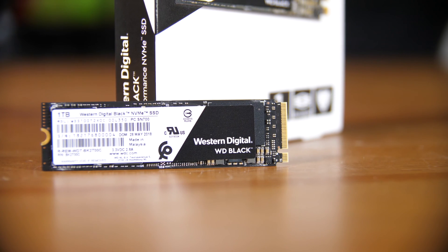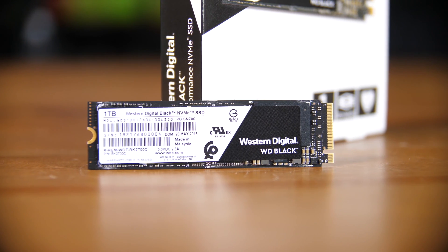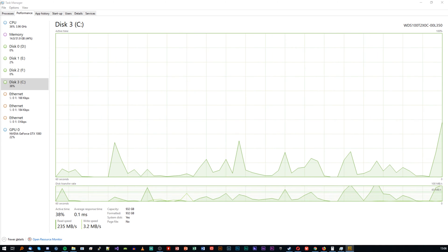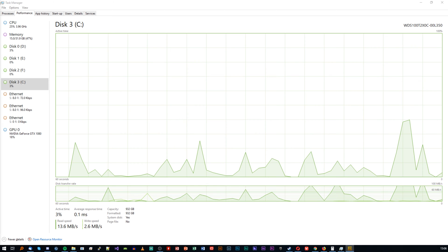Now that you know the results, let me explain why they're not that different. Games really don't tend to max out SSDs, especially NVMe drives, when loading. I have a WD SN700 in my PC capable of around 3GB per second reads, and when I recorded Task Manager while loading PUBG's training map, the peak I saw was 40% utilization and around 250 megabytes per second in reads. A standard SATA SSD would be very capable of performing that action just fine.